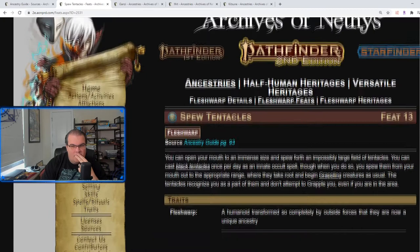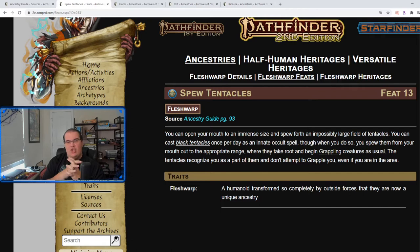And this, I think, is the pièce de résistance — Spew Tentacles. You open your mouth to an immense size and spew forth an impossibly large field of tentacles. You pretty much cast Black Tentacles and they spew out of your mouth, taking root and grappling anything as usual. However, the tentacles recognize you as part of them and don't attempt to grapple you even if you are in the area. Your mouth opens up like the mummy from The Mummy movie and you just spew this massive AoE of tentacles that start grappling everybody — and you can run in there without worrying about being grabbed. As disgusting as the visual is, it's really cool.